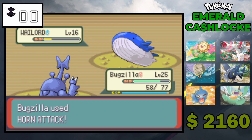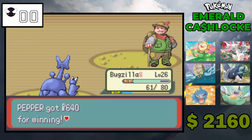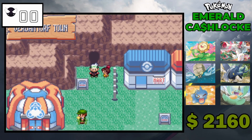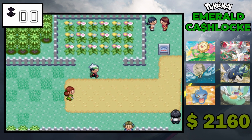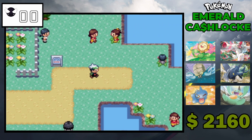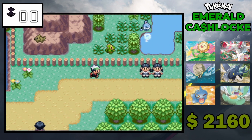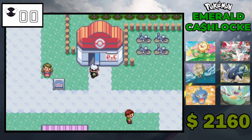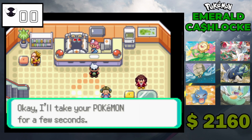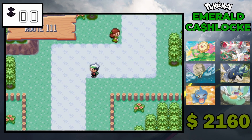Whismur comes in but there's nothing it can really do to me. Level 26, great. I don't think I ever went here so I'm gonna try to avoid as much as I can. Before we get going, we're making our way towards Maxi — or Archie? I believe it's Maxi in Emerald.